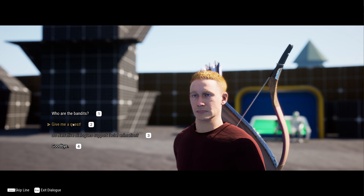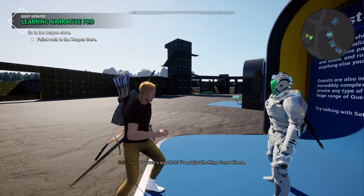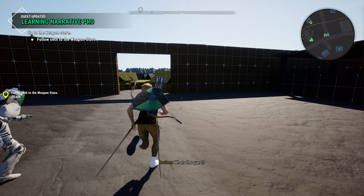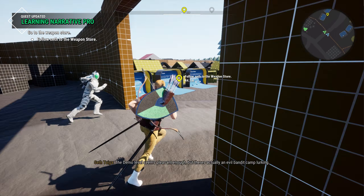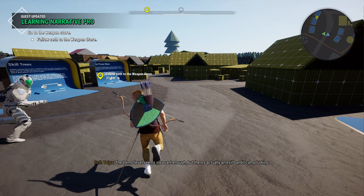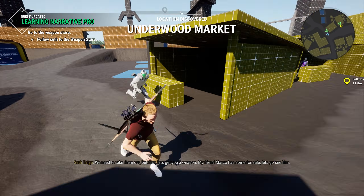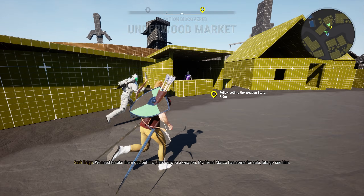Let's go ahead and do this quest. Give me a quest. The demo level seems pleasant enough, but there's actually an evil bandit camp lurking. You can see NPCs will keep up with you — little things like that take a lot of work. When we originally made this quest, you actually didn't have any weapons at this point, so you would only have the pistol. You can unholster it using T on keyboard or LB on gamepad.